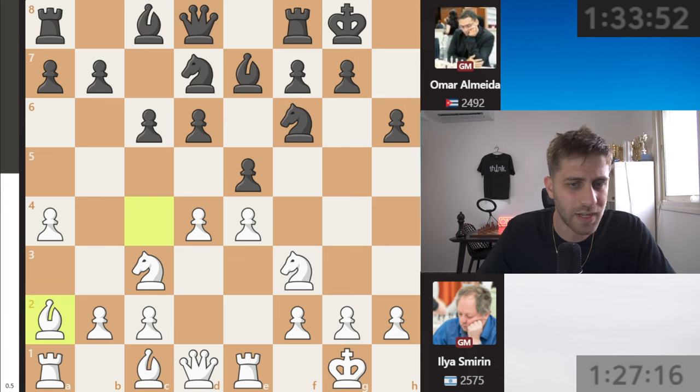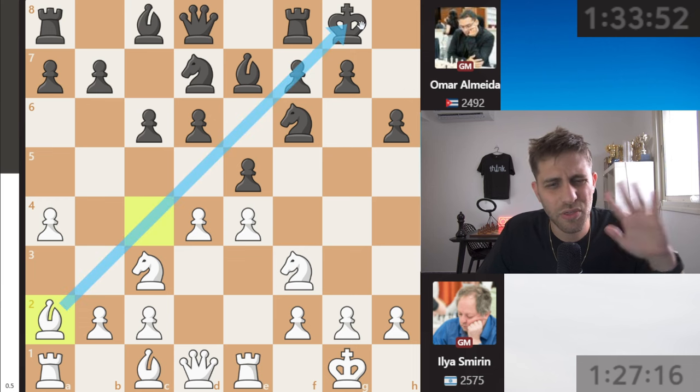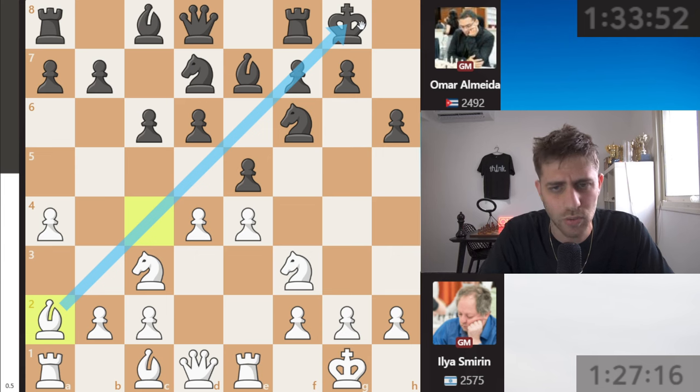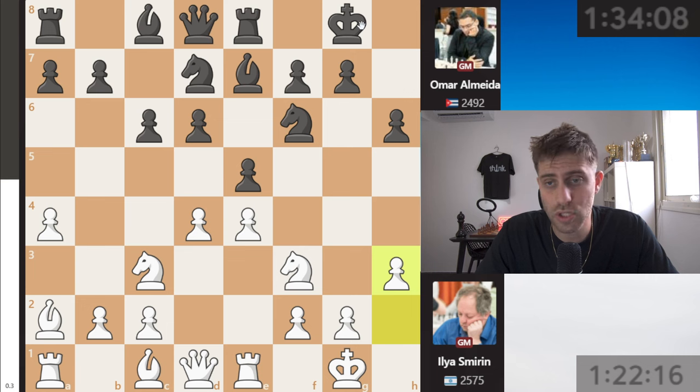Ilia really likes this diagonal for the bishop. He thought: let's bring the bishop to a2, everything will be good, just a quiet move slowly improving his position. Rook e8, and now h3 — also a nice move to play. He has time, he's not in a hurry for anything.